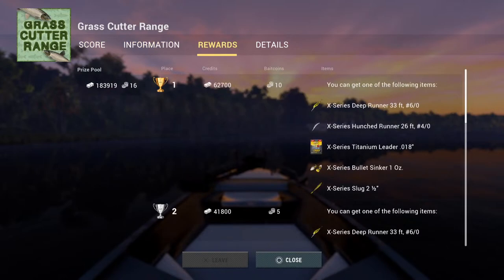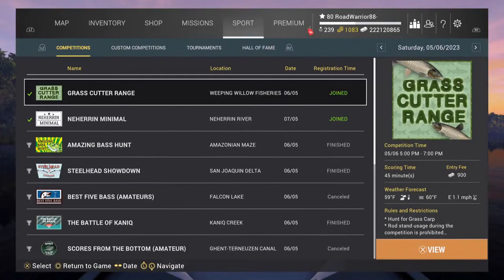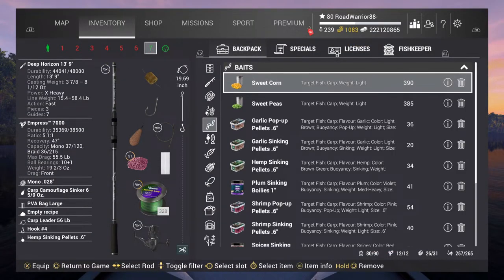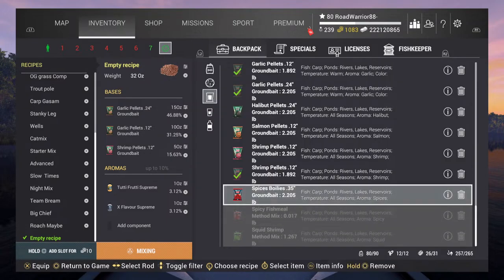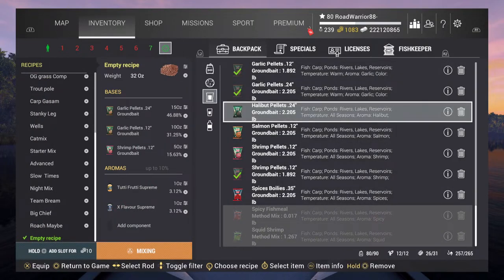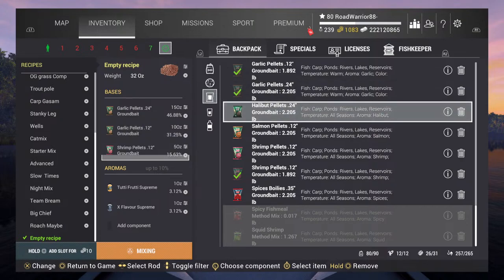To dumb that down for myself and anyone trying to enter this thing: on your carp rod you have to have a method mix. You come into here and mix this stuff up — it's different from the others. I'm mixing in garlic and some other ingredients. This is just a mix I'm going to test; I haven't actually done this one before but I kind of understand how the PVA bags work.